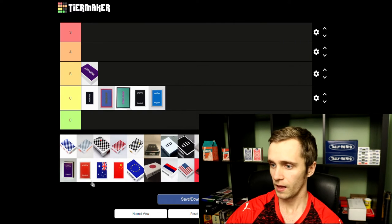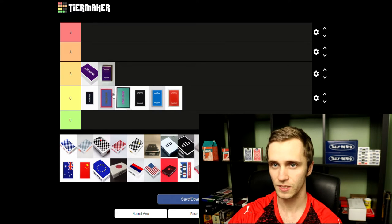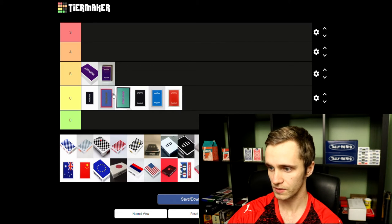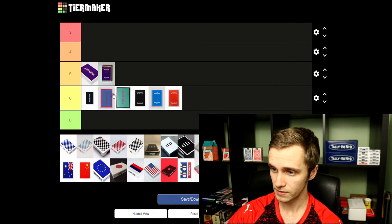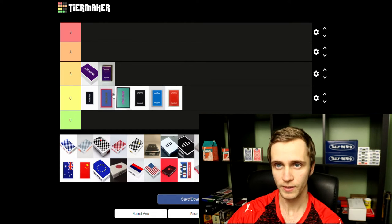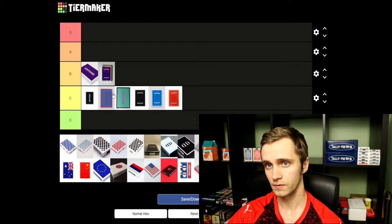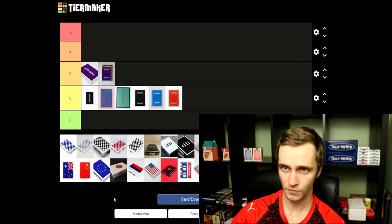Everything else I'll keep at C level. Next up we have the Anyone Logos — I'm also gonna put those in C. There's nothing wrong with these decks, they're just kind of okay to me. They don't do anything special. If you like Anyone as a brand you're gonna like these decks, but they just don't do much for me — they're just kind of generic.